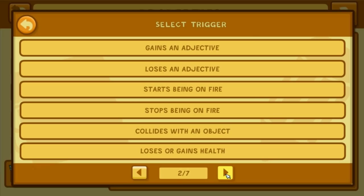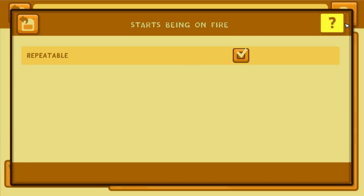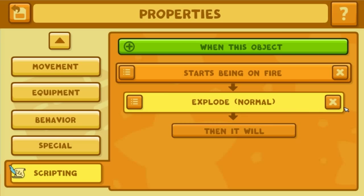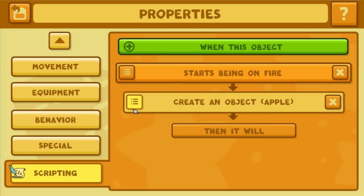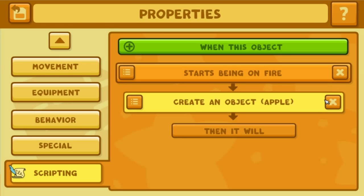For example, when it starts being on fire, we can make it repeatable so it will explode. Or we can make it create an object and then change the object. That stuff right there is really simple.